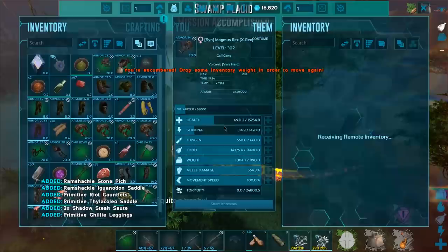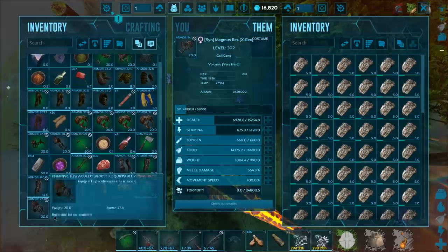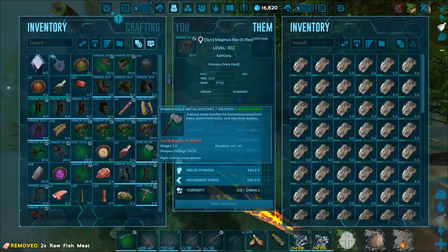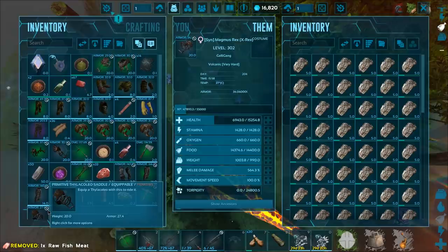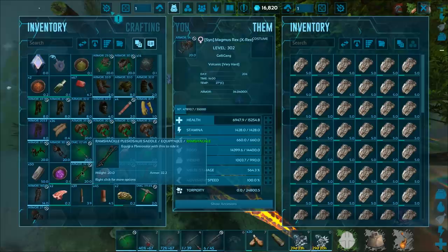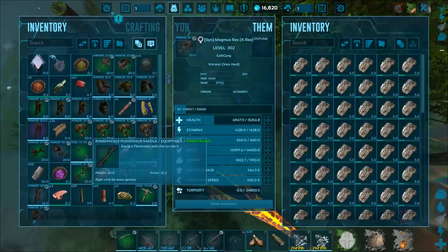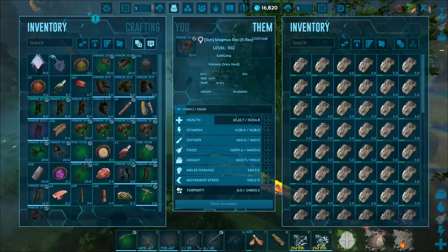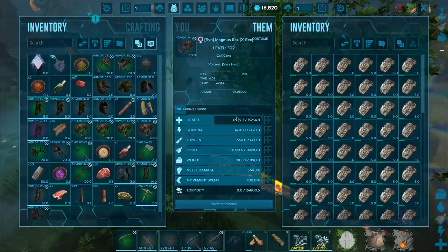Hey. Oh wow. Look at all those Hyenodon saddles. Why did I get four? Do they even spawn on this map? I don't think that they do. We got a Thial Saddle that doesn't spawn here either. The loot's not the worst, but it's still not the best either. You get such random things - some of these creatures don't even spawn on this map. It's just confusing. I know this little symbol in the corner means that you can't grind it, but somebody else is telling me that it also means you can't transfer with it. I don't know if that's true or not.